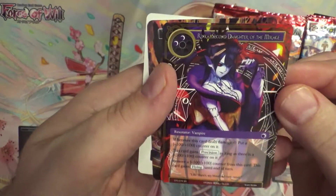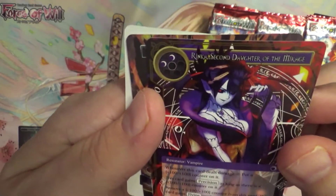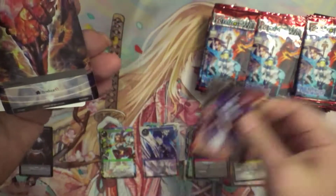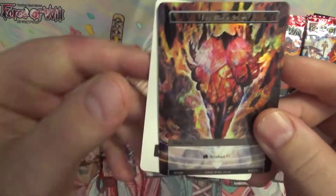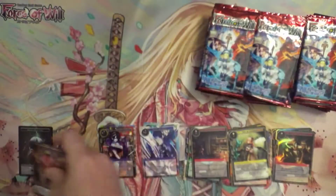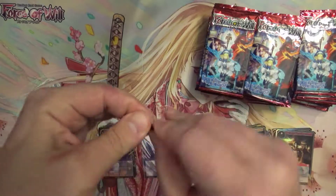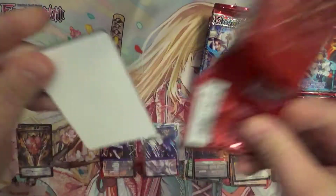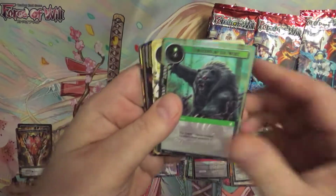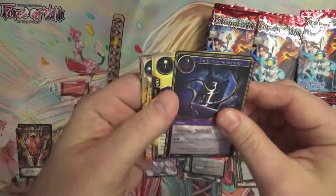Now we've got an Arinka Second Daughter — Mikaj? It looks like it says Mirage, but it's Mikaj. And we've got another foil magic stone. This time it's a Fire Magic Stone. Very nice. Those foil magic stones are typically got some value to them, especially if they're a rare stone.